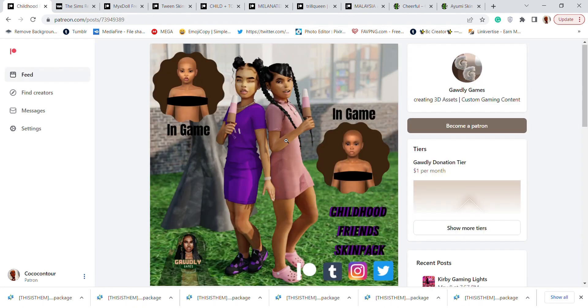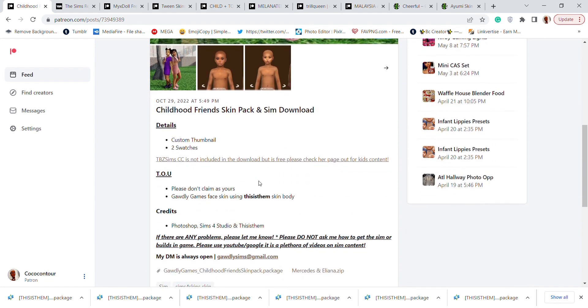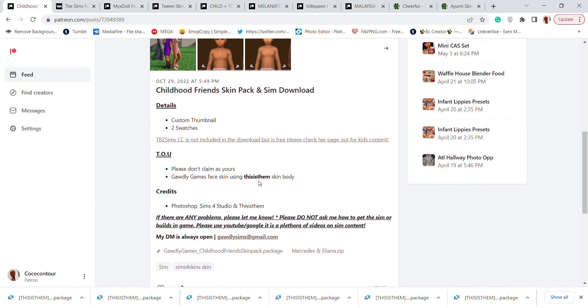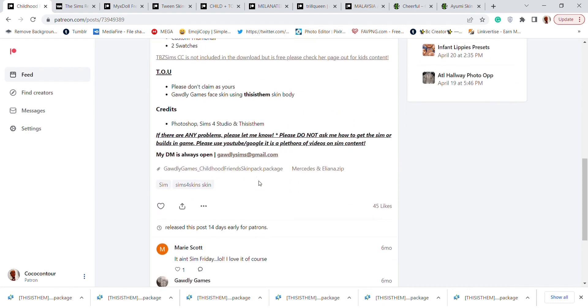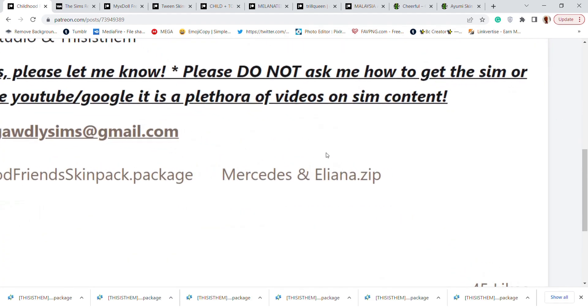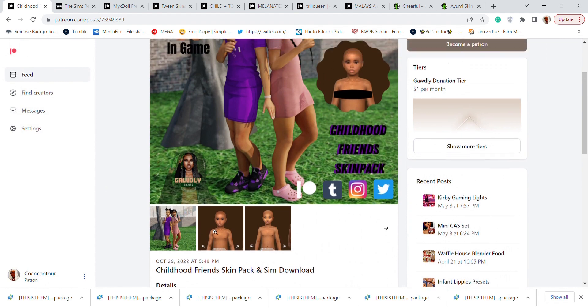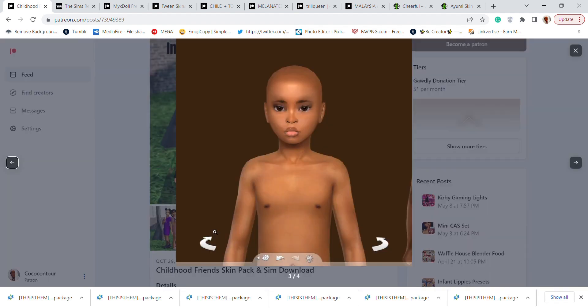Now we're at God the Games, and we have this skin pack. It comes in two swatches. You also get the Sim files if you want them — the trade files of the Sims, Mercedes and Eliana.